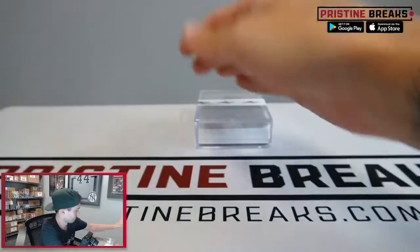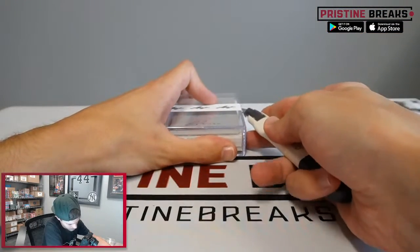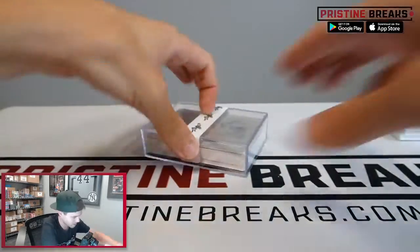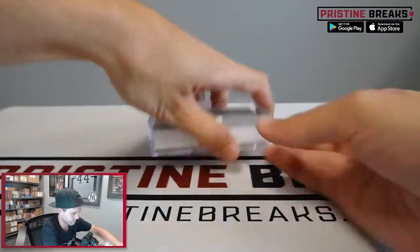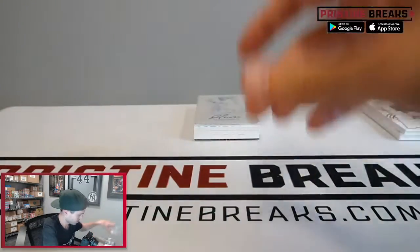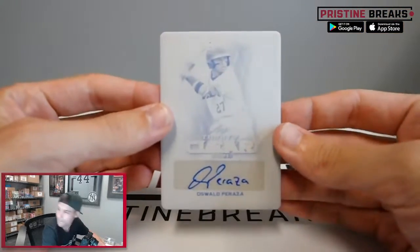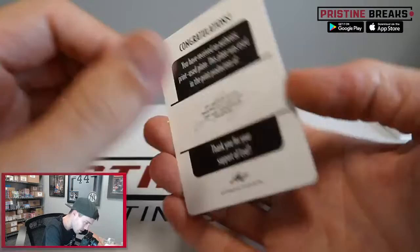Box two! Looks like we have got a printing plate on top, which is a good sign — that's how we're going to start this box off. Next six coming out of here, some more thickness in the middle. First card out is the Oswald Peraza — the black one of one printing plate.